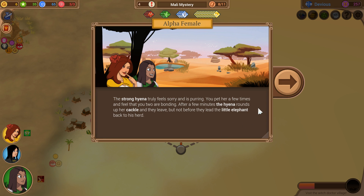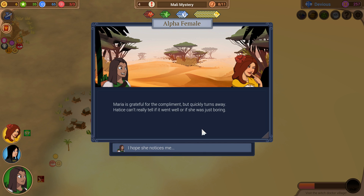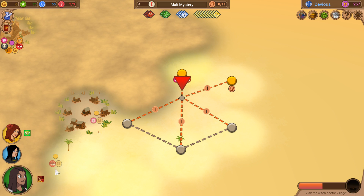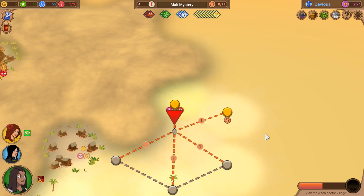The strong hyena truly feels sorry and is purring — you pet her a few times and feel that you two are bonding. After a few minutes, the hyena rounds up her cackle and they leave, but not before they lead the little elephant back to his herd. Hattis has finally plucked up the courage to make a move, but what will she say to Maria? I know that the pickup artist community is all into negging these days, but I don't think that's Maria's kind of vibe — let's go straight for it. 'Maria is grateful for the compliment, but quickly turns away. Hattis can't really tell if that went well or if she was just boring. All she knows is that she likes Maria even more now.' She has gained 25% speech — that is significant — and also a free beguiler perk.